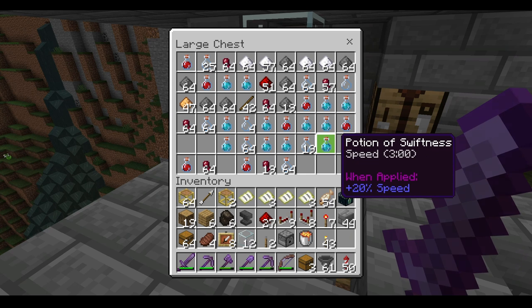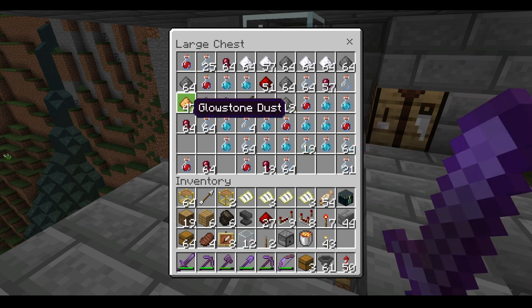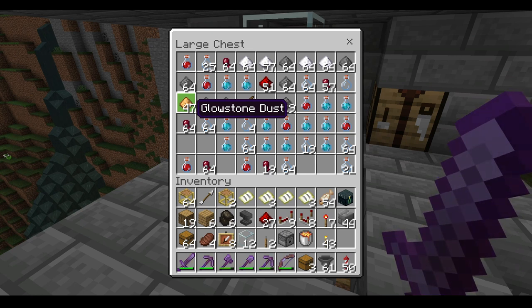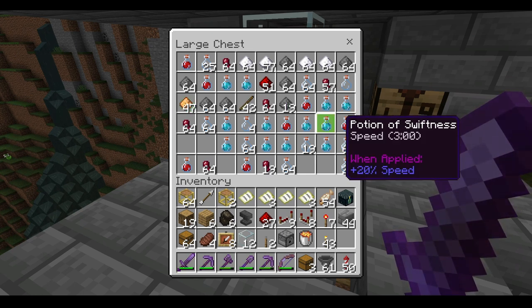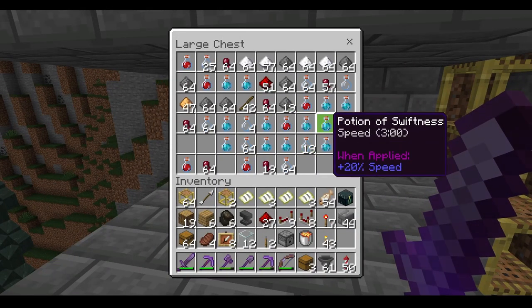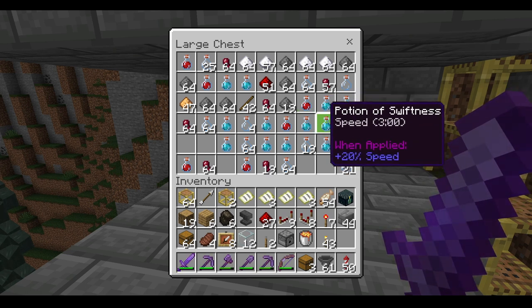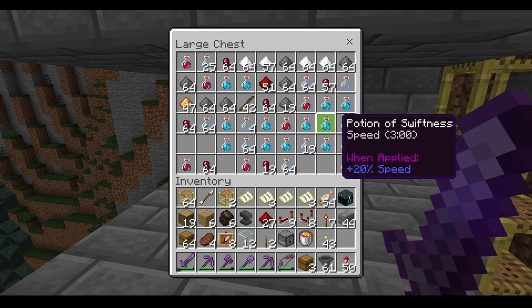With this AFK witch farm I'm getting pretty good drops but I'm also getting way too many potions. All of these potions are interrupting the production of gunpowder, redstone dust, and glowstone dust, which is what I actually want from this farm. Once you have one or two potions, who cares? Do you really need potions? I never use potions.